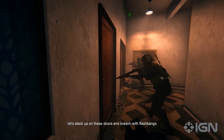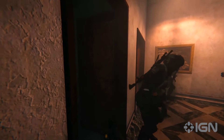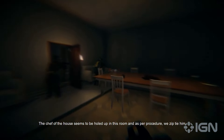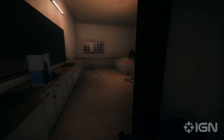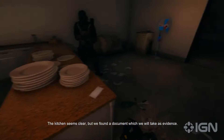Let's stack up on these doors and breach with flashbangs. The chef of the house seems to be holed up in this room and, as per procedure, we zip tie him. The kitchen seems clear, but we found a document which we'll take as evidence.